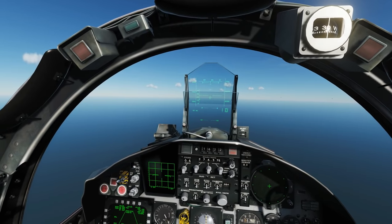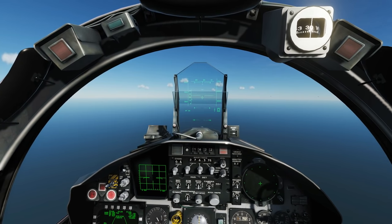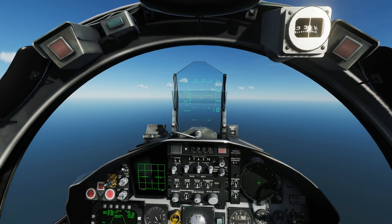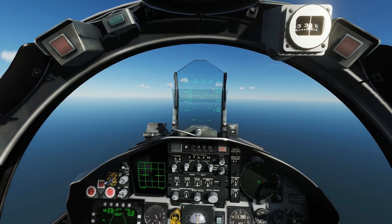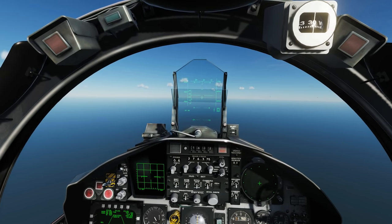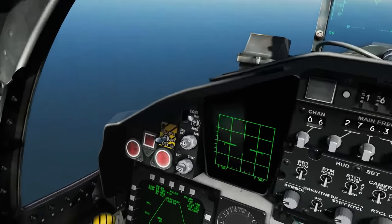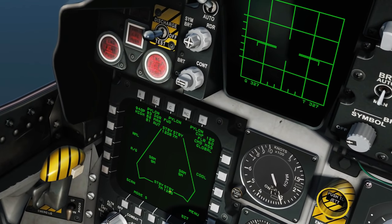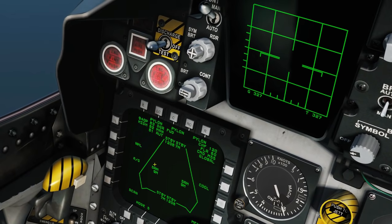There are several modes we can use in ACM combat. We'll start with Sidewinder mode caged to bore sight, then Sidewinder uncaged, then the AIM-7 Sparrow in flood mode, then various missiles in auto acquisition vertical scan, then auto acquisition bore sight, and finally the gunnery modes. Down here we can see the layout of our aircraft and ordnance: AIM-120 on each side, AIM-7s, and two Sidewinders.